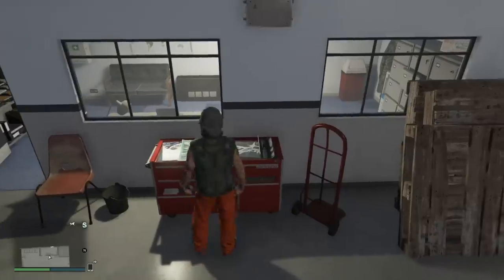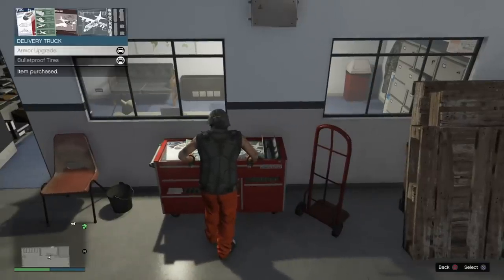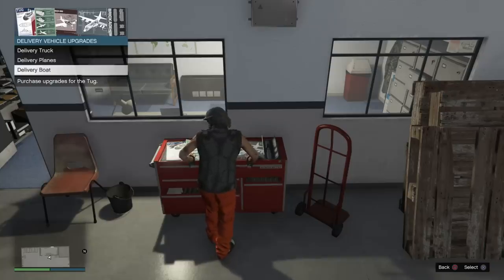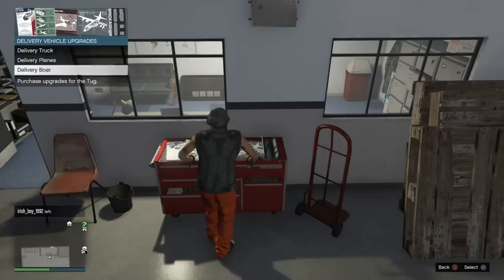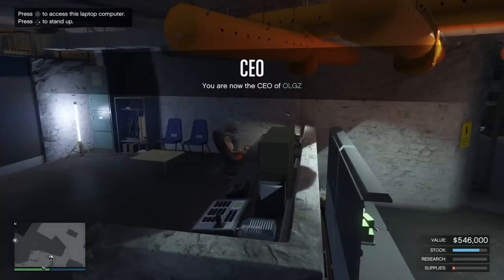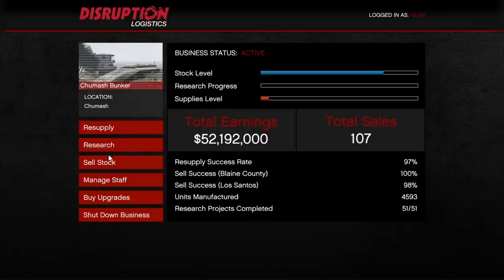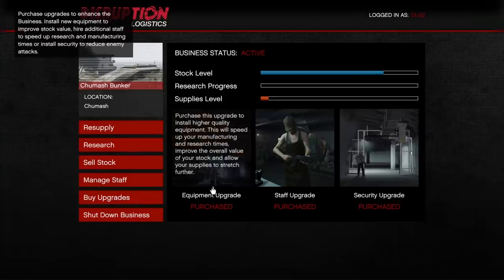Almost every one of the businesses has some sort of upgrade — not all of them, but almost every one. Import/export does not, hangars do not. But even CEO crates, like we're seeing right here, have upgrades. You can upgrade your delivery vehicles, which is important — it helps with speed, armor, and bulletproof tires. If you're in a solo public lobby all the time it's not that big a deal, but you definitely want to have it just in case.